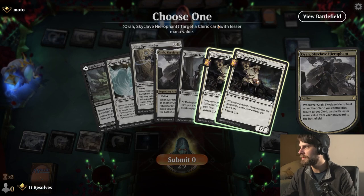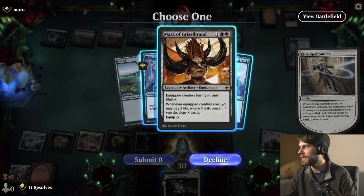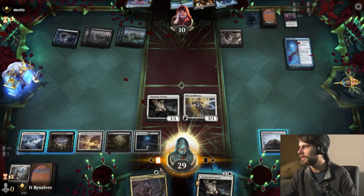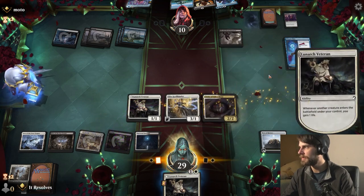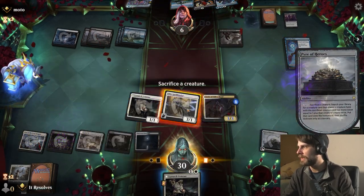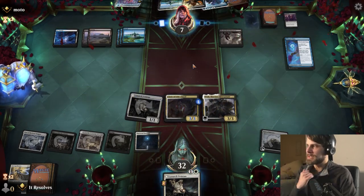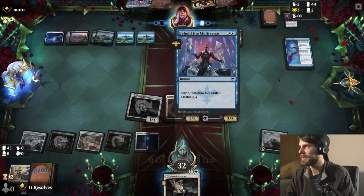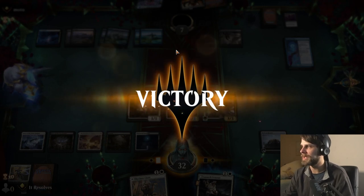We got a Spellbinder and Lunarch Veteran. We'll get rid of the Mask of Grizzlebrand — it isn't really going to do much at the moment. Let's drop this, gain some life, and attack in. We want to make sure we're doing this in the proper order — we're going to sacrifice this. They gain a life, but now we've got the Hierophant. This is going to gain us more life, and crucially we're still keeping the setup where if they kill everything, we still get stuff back, which is very important. And there we go — we got the win! That was a very interesting game with lots of little nuances. Let's jump into game four.